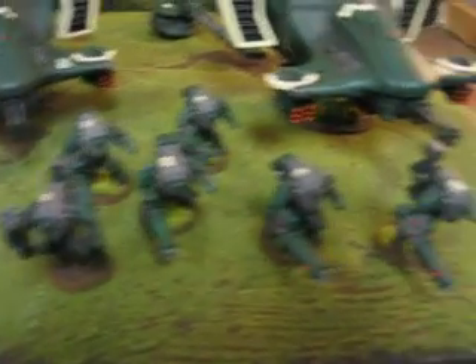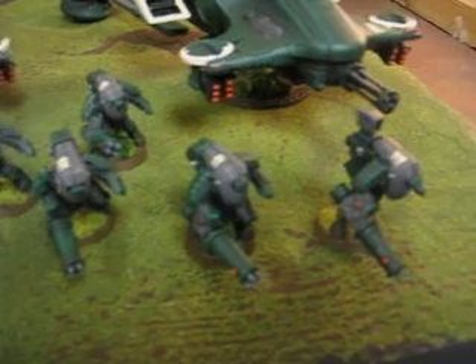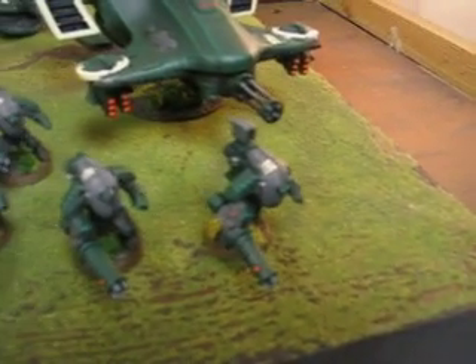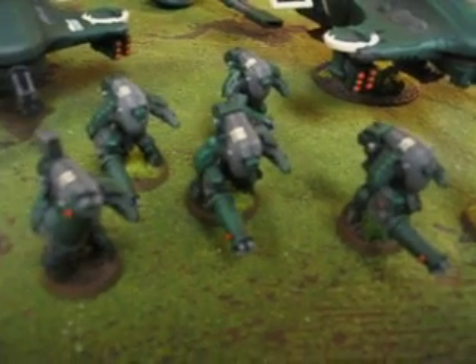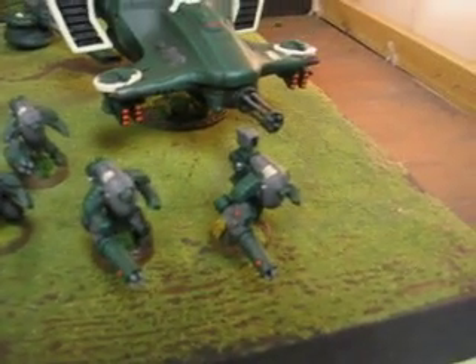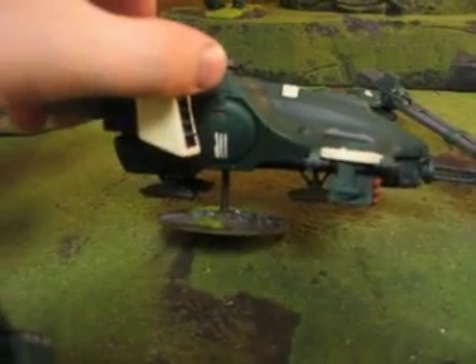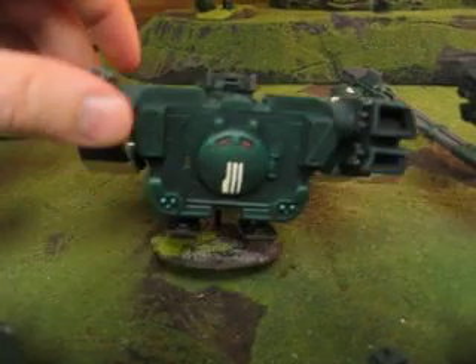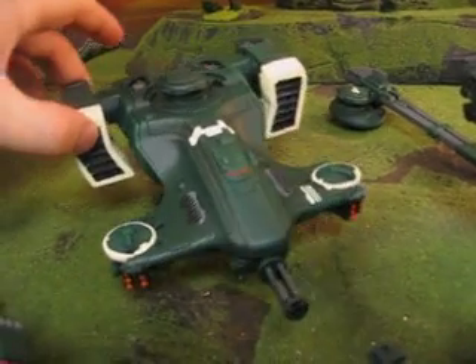Over here we have stealth suits. I really agonized over these, but finally I ended up changing their giant head pieces to this sort of charcoal gray color, which definitely gives them that military feel and sort of breaks up the green and sets them apart from the rest of the Army — with, of course, the obligatory Tau barcodes, which I'm very fond of and very good at painting by hand. The units that go in these devil fish will have corresponding markings, the idea being that they see their squad mark on the hatch and know which transport is theirs — not unlike banners in a medieval Army.